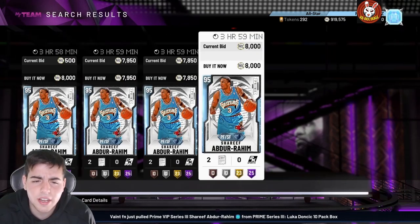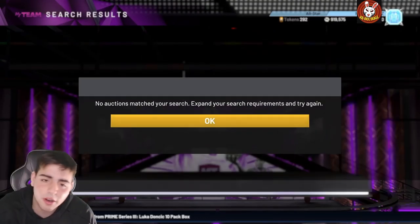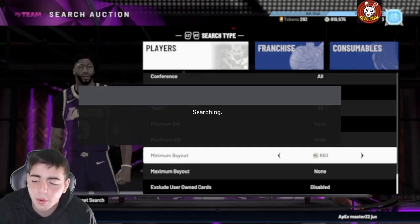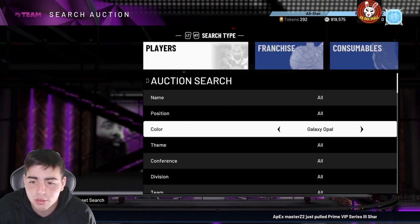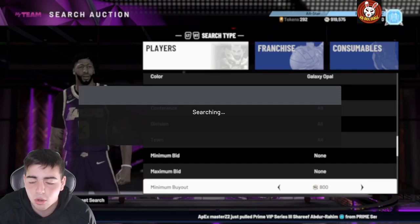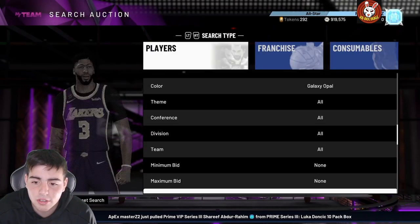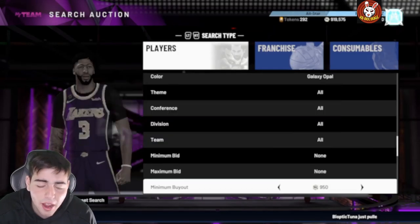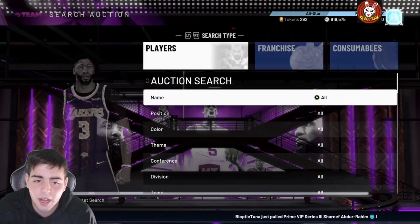Now we're getting into the galaxy opal filter — it's obviously money, but I've been missing snipes. I literally missed the Trae and also missed the Porzingis for 100k. I'm lightning speed but I guess my internet is a little slower than these bots. I'm telling you, these MT websites are definitely creating bots to snipe these opals — I am so fast and it's just gone instantly. Someone is always one step ahead of me.